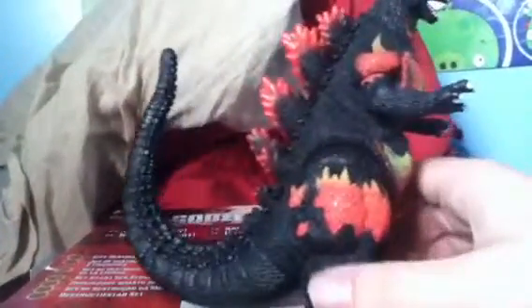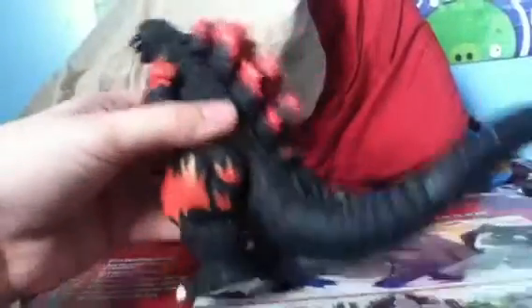Looking at the details, I like the details. I like how the spikes look. There are fire parts on certain spots — I like how the fire spots look on the shoulders, on the legs, and the tail is this long. I also like how it was on its neck.